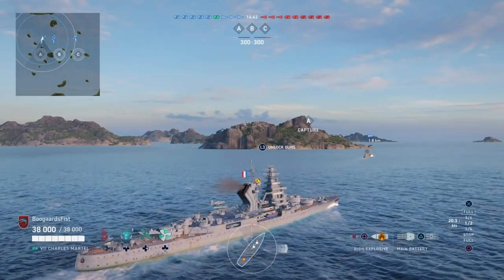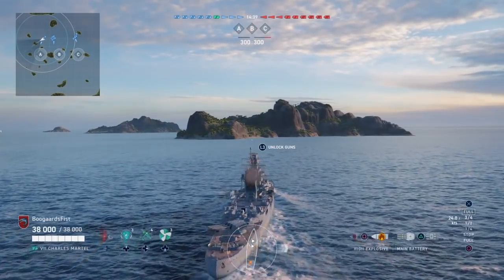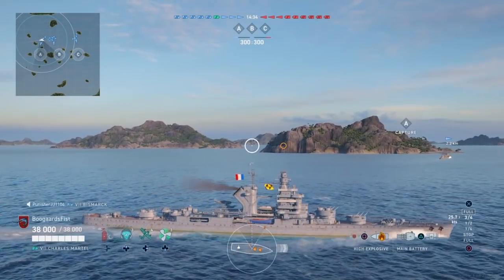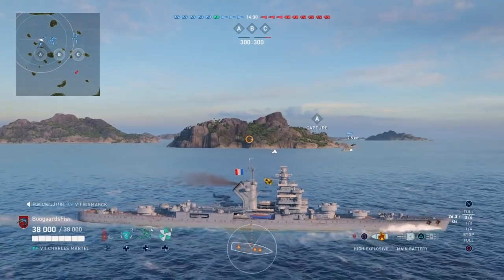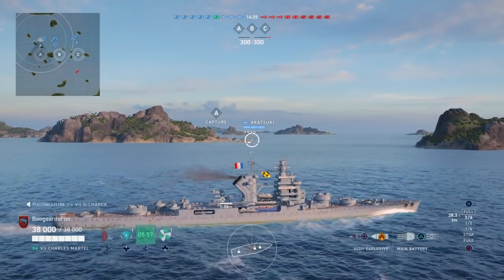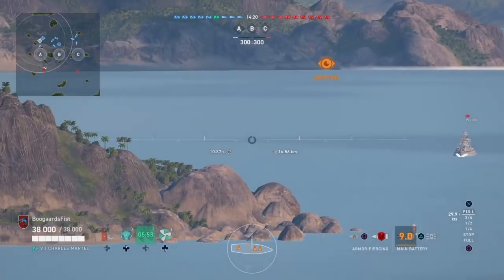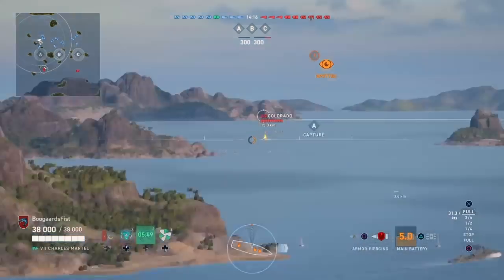I've got two different games for you here, two different builds in terms of the ship. This first one I've got set up more in line with the rest of the French cruisers — max range, at least allowed by my commander build, and kind of staying back. You've still got great DPM on this ship. The way I have it set up, it's like 16.6 max firing range.